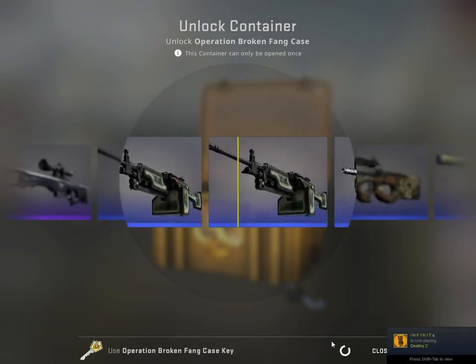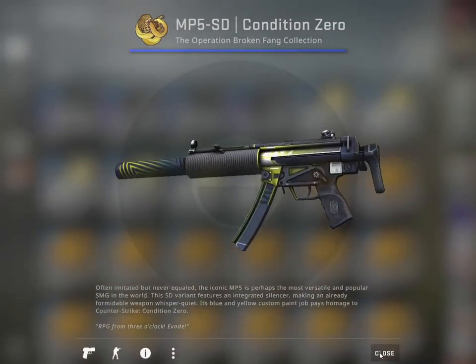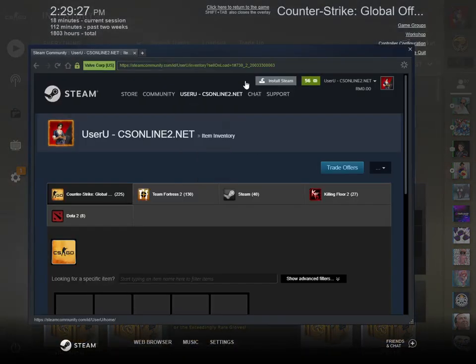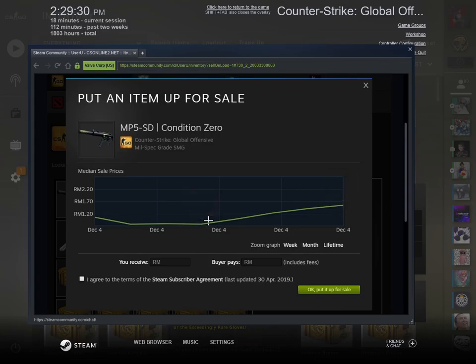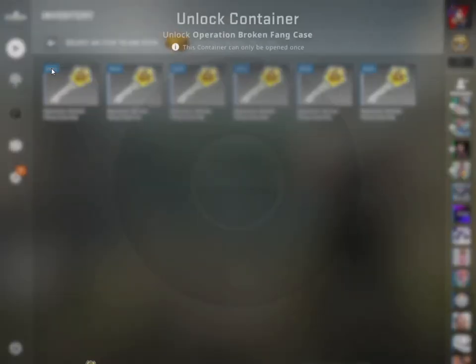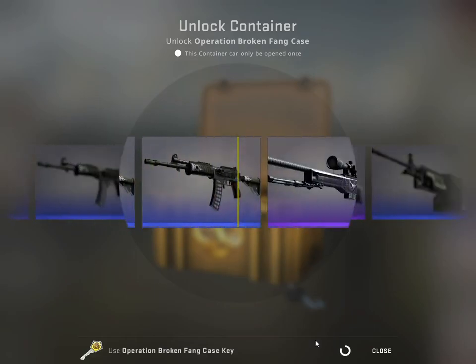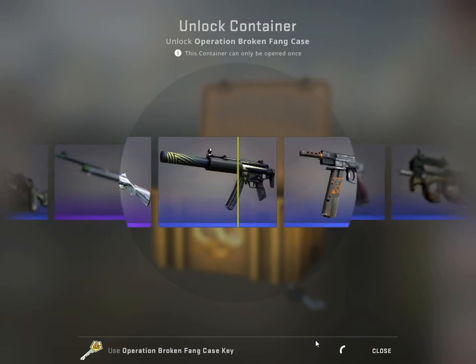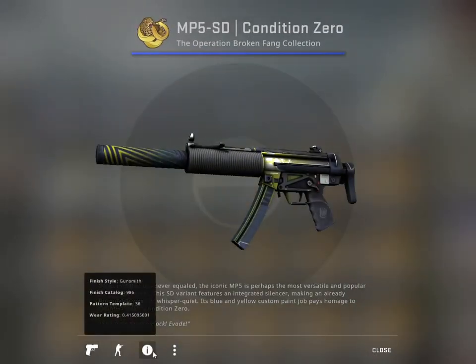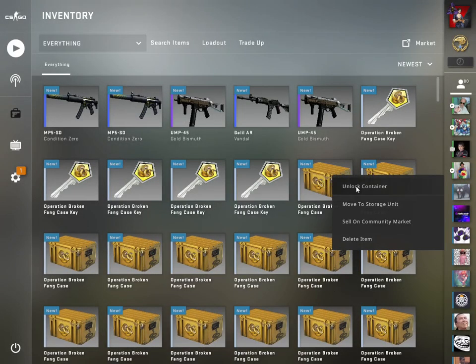Even just seeing gloves pass by would be something exciting. Condition Zero — this is okay, minimal wear. It's going for 182 and this one's 154. I'd better sell after all these openings. Fifth — come on, I've got high hopes for this. Another Condition Zero, not StatTrak, and this is well worn. I'm feeling that well worn will sell as good as field tested.